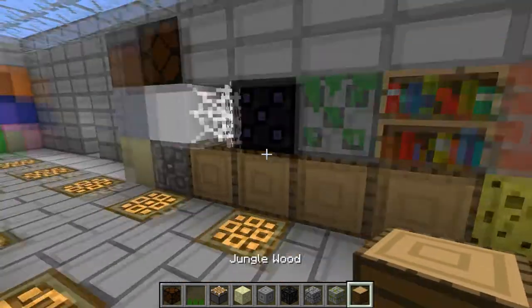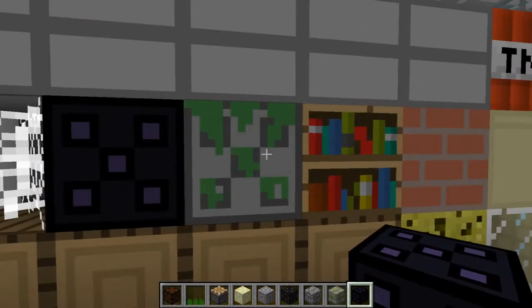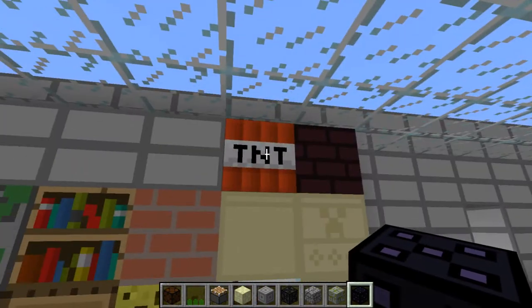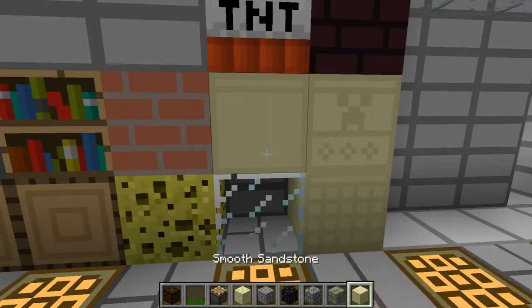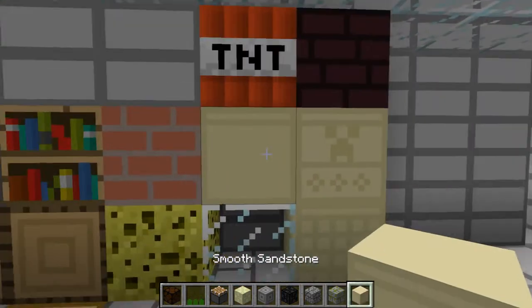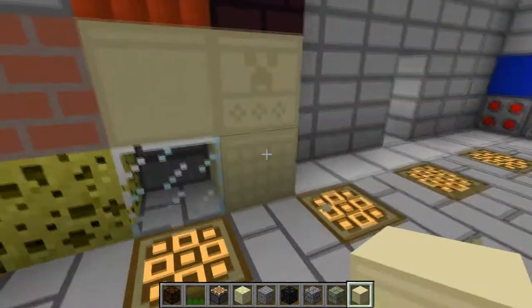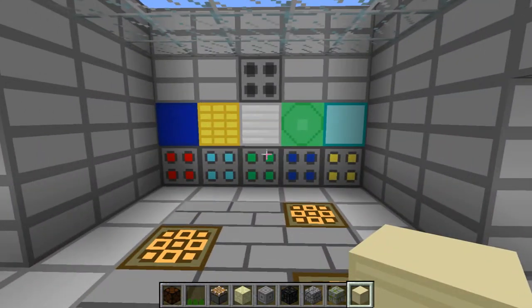Here's the wood — I like the wood. This is obsidian, mossy cobblestone, bricks. I think TNT's the same and so is that, but this is retextured. All this is actually what I usually use for all my redstone building stuff. This smooth sandstone — I really like that. That's probably my favorite block.